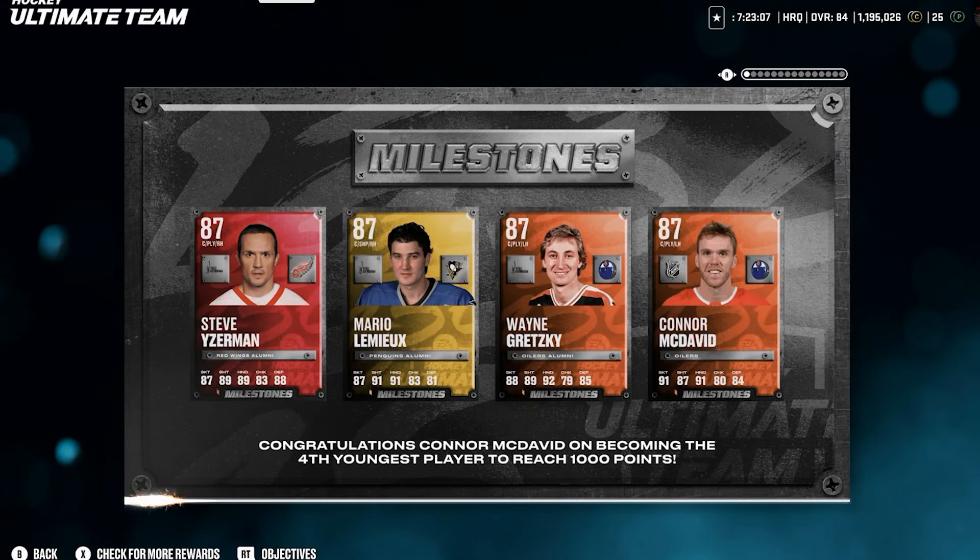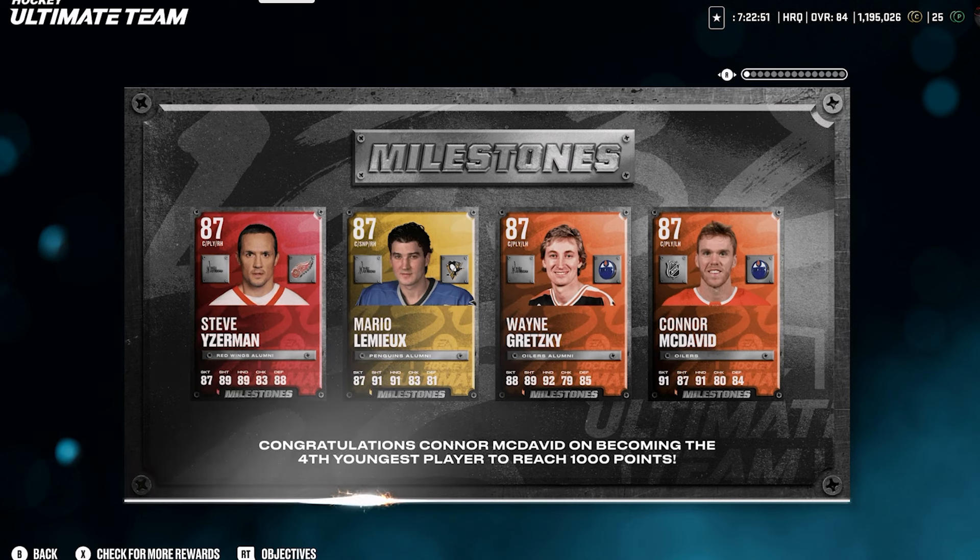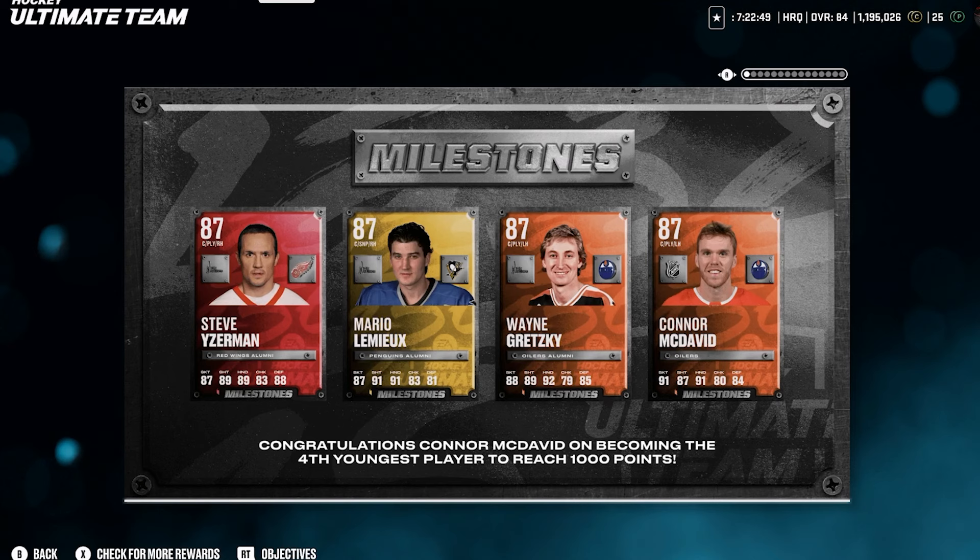Check it out here — these are unbelievable cards. You have 87 McDavid, 87 Wayne Gretzky, 87 Mario Lemieux, Steve Eiserman. Finally we've gotten upgrades to the hologram cards. Gretzky and Lemieux's holograms go up to an 87 overall now. McDavid's X-Factor goes up to an 87 as well. Eiserman does not have an Icon card, so that's just the highest rated Eiserman, and this card is very good.